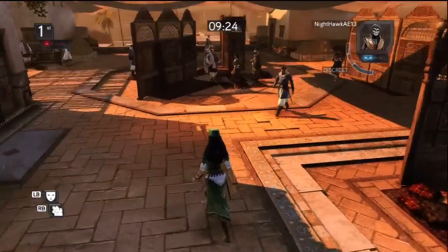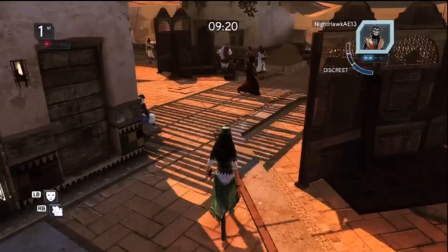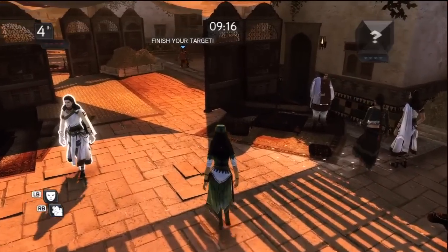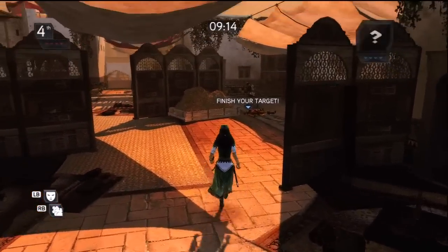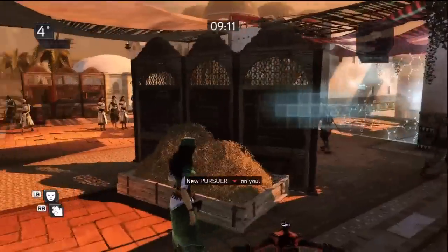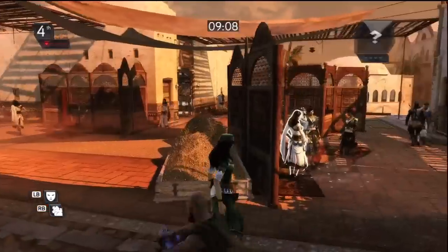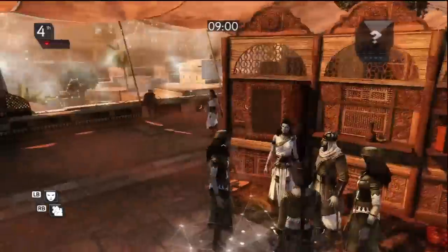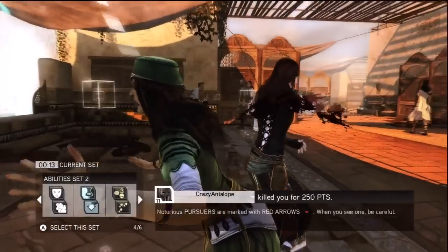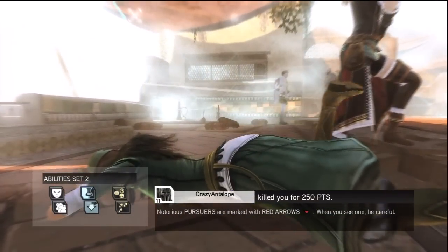Looking at the top right-hand corner of the screen we can see that our target is the Ottoman Jester — never mind. It looks like we can at least go for the ground finish, but after blending into this crowd for a brief moment we walk around this corner past this hay bale and walk directly into our pursuer.